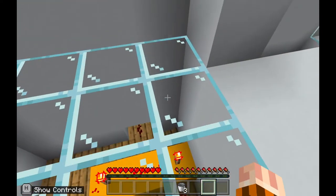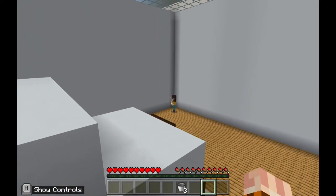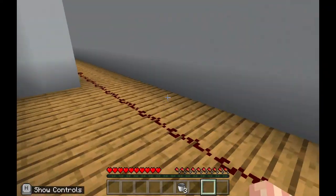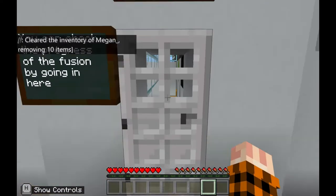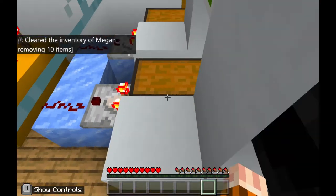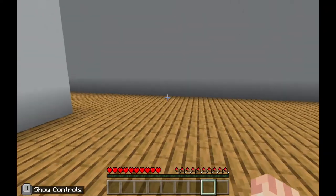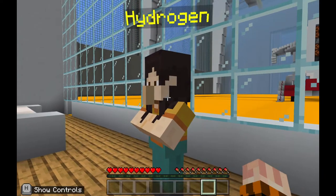This may take longer than you think and you may need more elements and more water than expected. If you don't have quite enough, you can click on the NPC in the corner to go back to the beginning and get extra elements — all of your existing work will still be saved. To find out more about how the fuel cell works, you can head through the door — but beware that when you enter that door, you will lose all items in your inventory. When you have enough hydrogen and oxygen to power the fuel cell, the turbine will start spinning, and that's how you know you've done everything correctly.